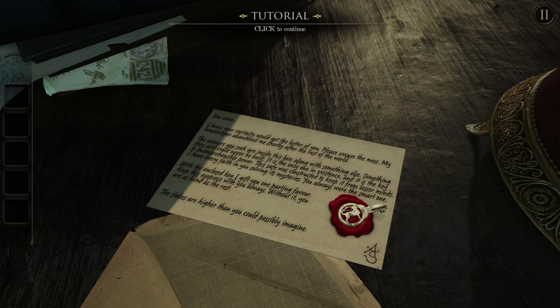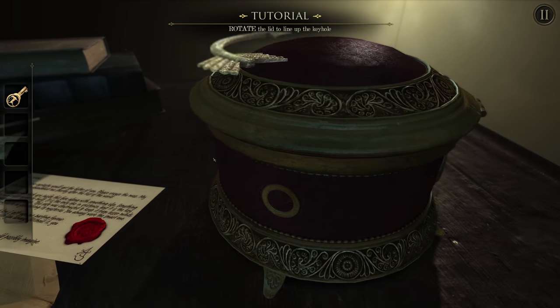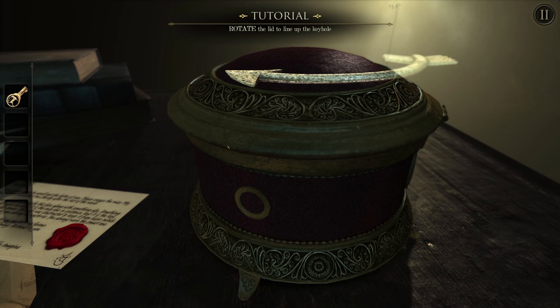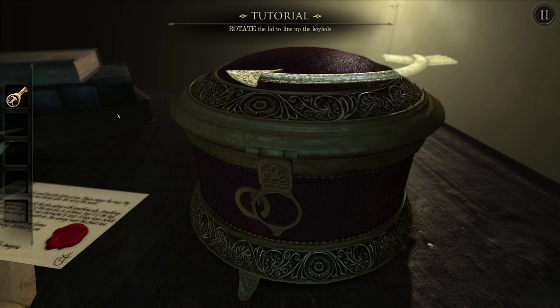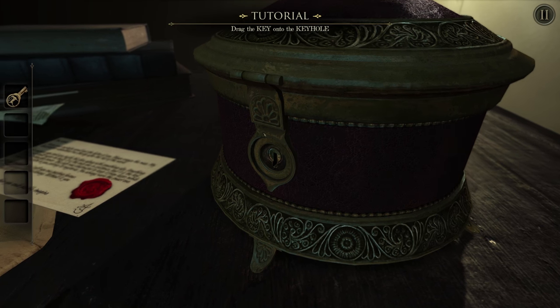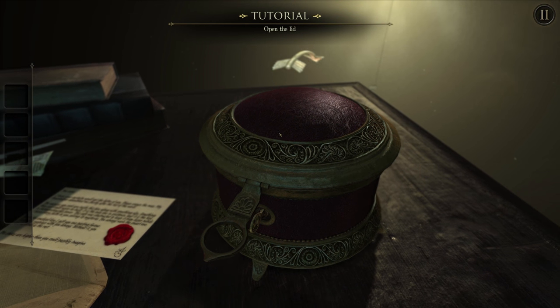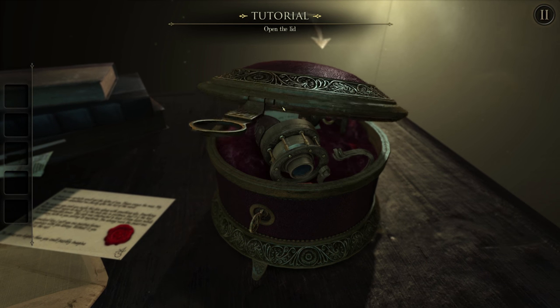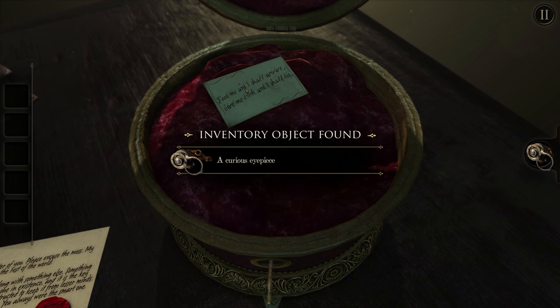The stakes are higher than you could possibly imagine. We got a small brass key with an animal motif — he gets 'motive' and 'motif' mixed up. Look at that keyhole opening — that's awesome. I'm actually kind of impressed how good this looks and how many things I can touch. This is kind of satisfying touching lots of things. Pick up the eyepiece — this does look really good, it's got a high depth of field effect going on.